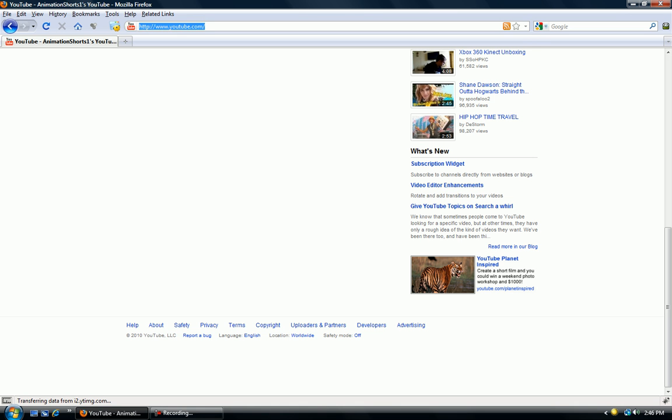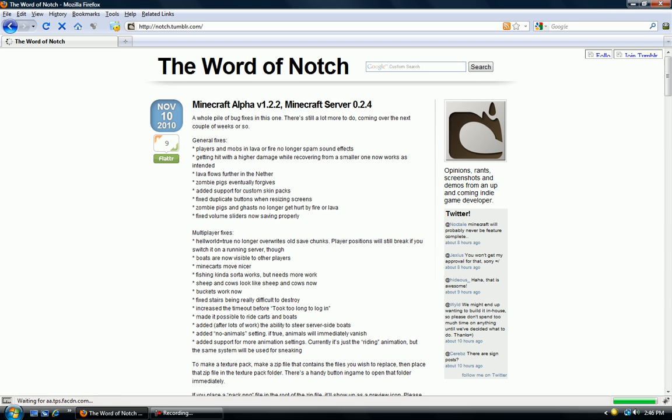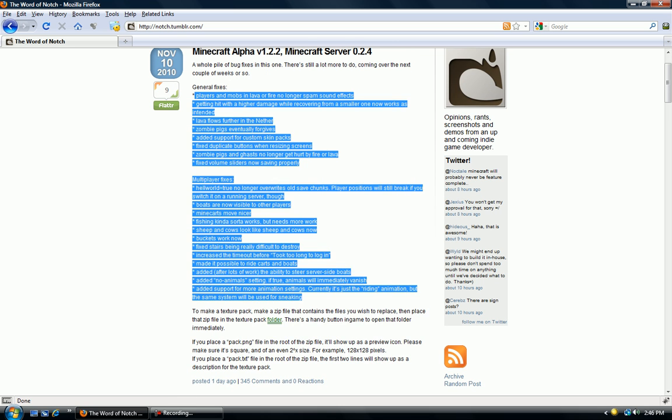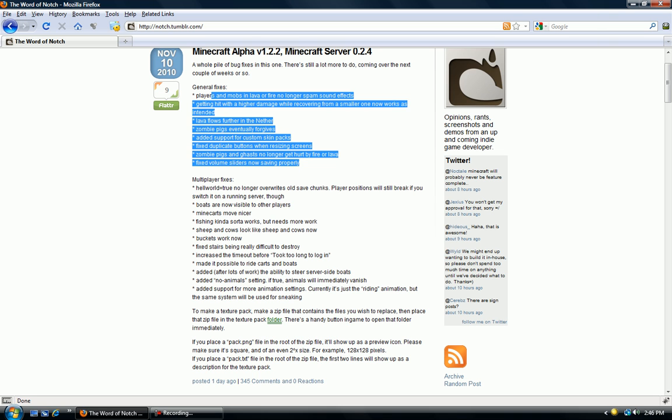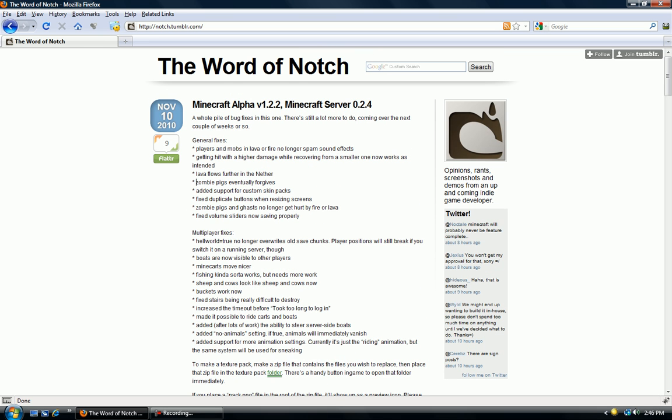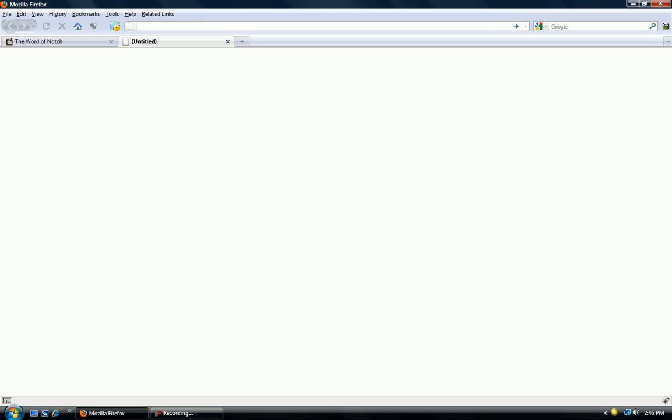Hello YouTube, today I'm going to show you guys how to install the newest Minecraft server, version 1.2.4. In this update, Notch has fixed many things, including all of these right here that are highlighted. These are a few general fixes. Players in mobs and lava or fire no longer spam sound effects. Lava flows further in nether. You guys can look through the list if you want, see what's changed. I'm going to show you guys how to install the new server.